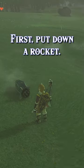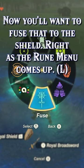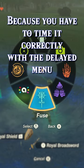First, put down a rocket. Then, you'll want to fuse the shield to your rocket right before bringing up the Rune Menu. This is a bit tricky, because the Rune Menu opening is a bit delayed.